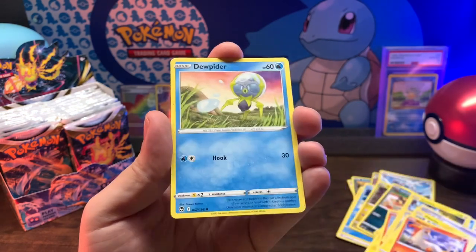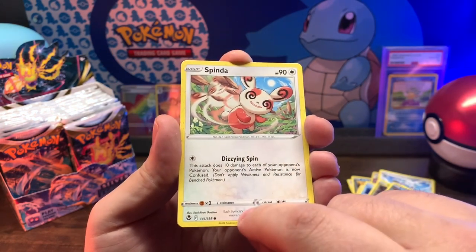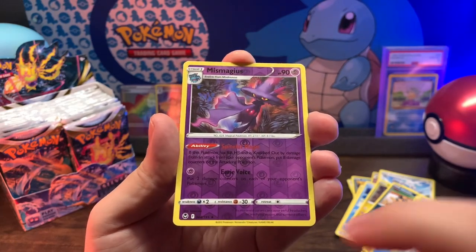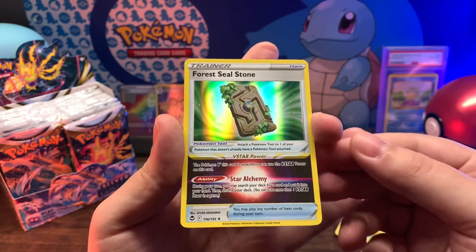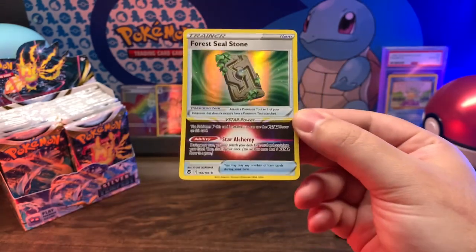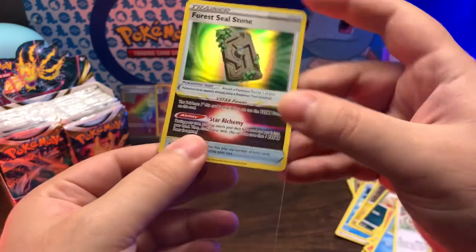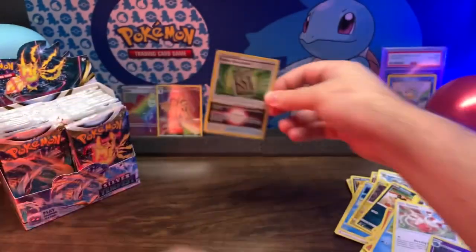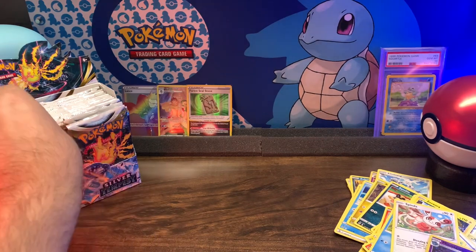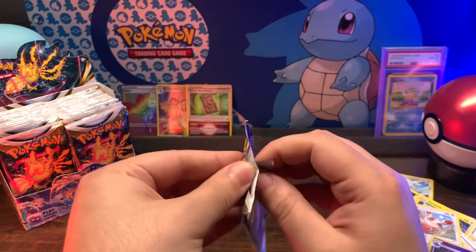Vullaby, chilling in the rain - Dewpider causing the rain - Spinda tweaking, reverse holo Mismagius, and a Forest Seal Stone. Crazy looking card. These are pretty nicely cut actually in this box - I'm very surprised. I swear nine out of ten times I get really poorly cut cards and it's super annoying.